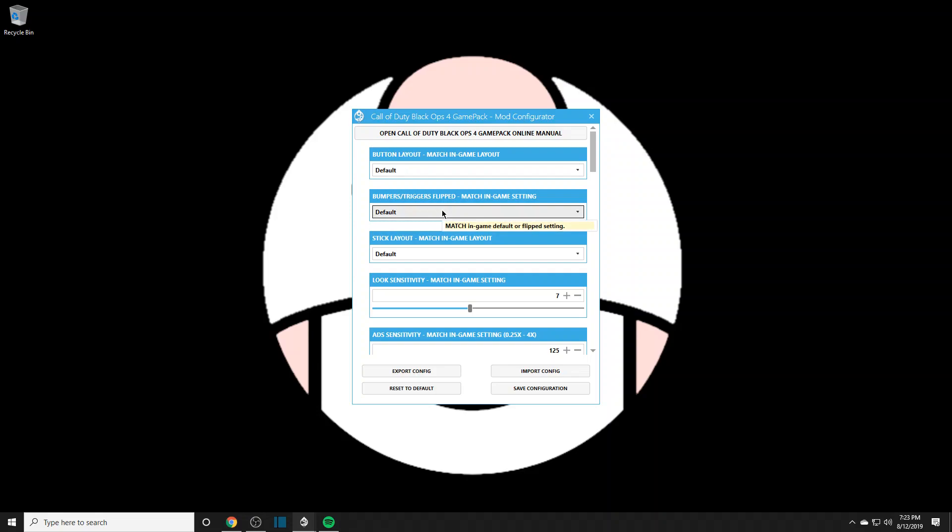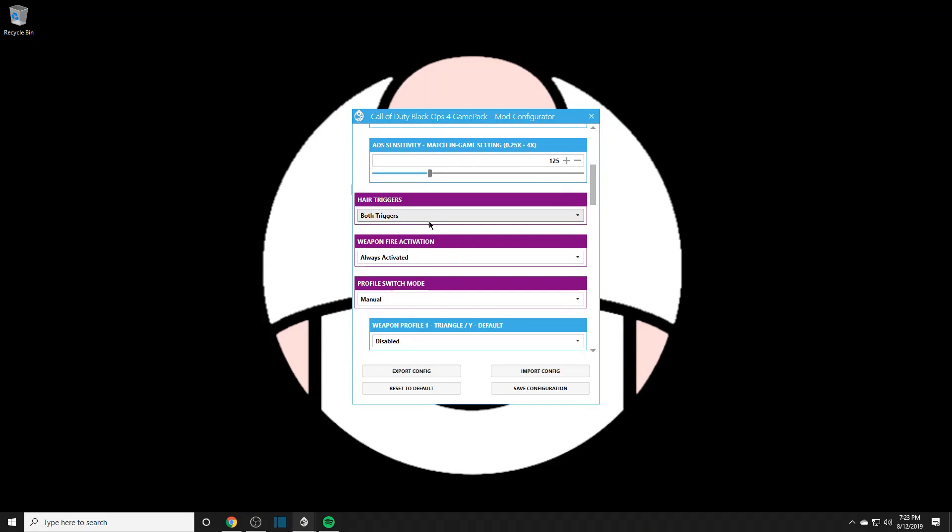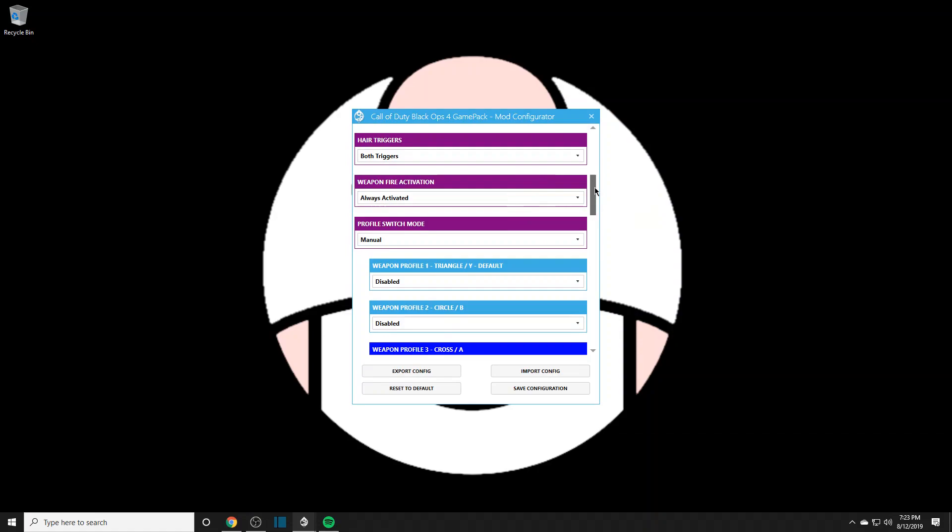Bumper triggers: if you're playing flipped, you gotta enable it here in the Strike Pack and leave it default in the game. Play flip on the Strike Pack because the Strike Pack dominates and takes control over the controller's button settings. Hair triggers are for ADS and R2 — your shoot button. The lighter you push it, it's just gonna fire away and ADS fast.